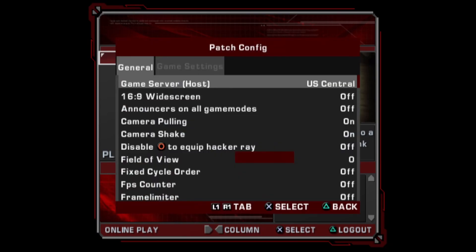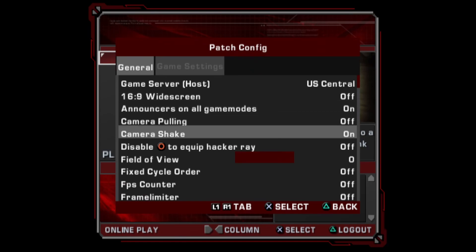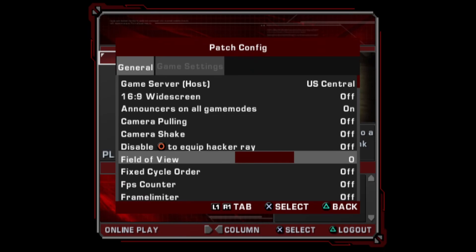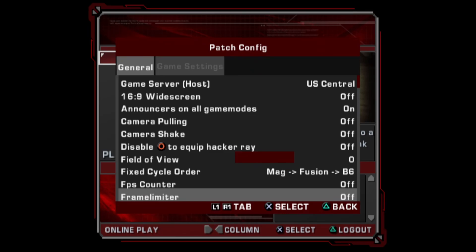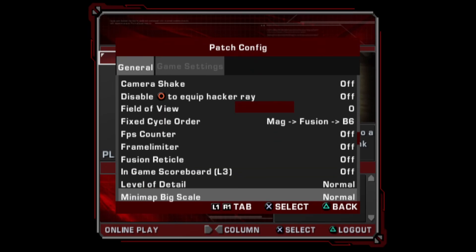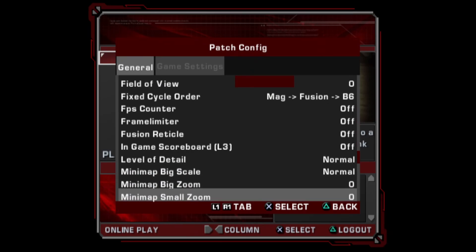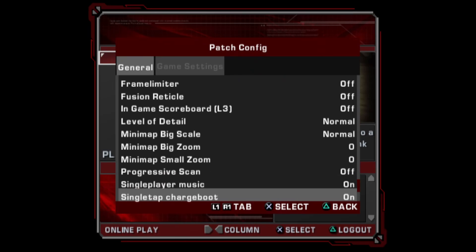Press Start to open the patch menu — these are all quality of life changes. We have the Europe server. Announcer on all game modes — I have this on. There are funny messages like 'you got wrenched,' 'you got sniped, that's embarrassing.' Camera shake off. Field of view — I usually play at negative one but I'll do zero for the video. This is my weapon cycle order because I'm a competitive player. Fusion reticle — if you need a reticle on screen to help you aim since the fusion doesn't have one, you can select this option. Single player music on, single tap charge boot on, spectator mode on.